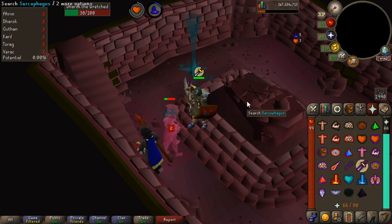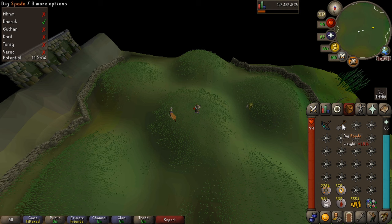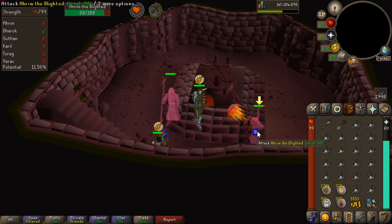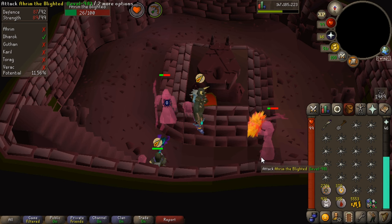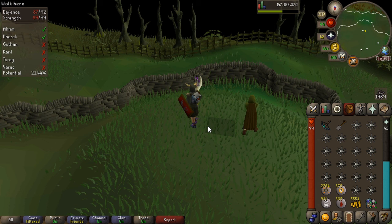You want to bring enough prayer pots so you have enough prayer when you're down in the crypt. Because if you get one of the big boys down there, you're going to want to be praying against those. Because we're doing Ahrim next — who is a mage — we can switch to our ranged attack, which in this case is my rune crossbow. You could use melee here. I prefer to use ranged. I'm using my Mage Defense prayer and also Eagle Eye. Once he's dead, we run over to Karil and switch back to our trident.